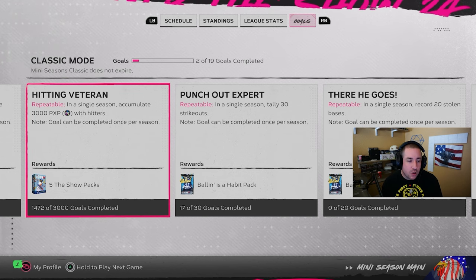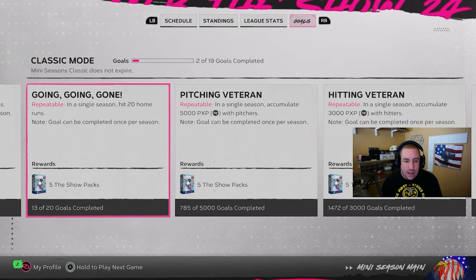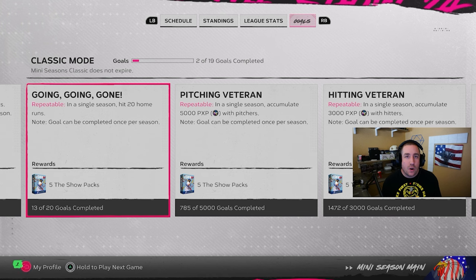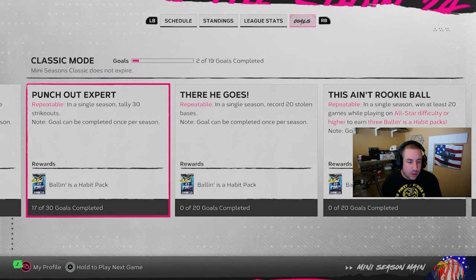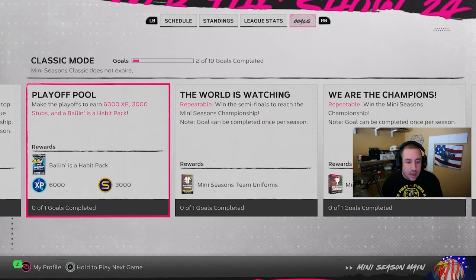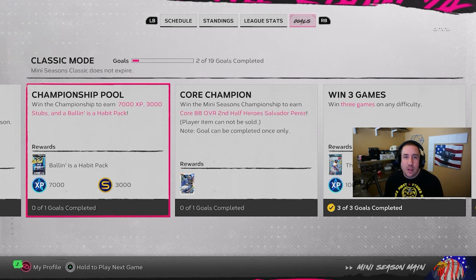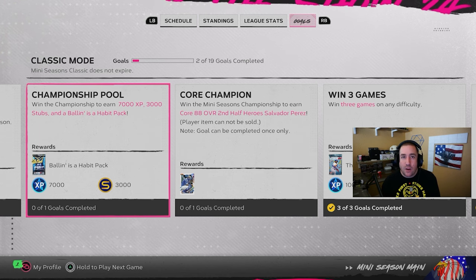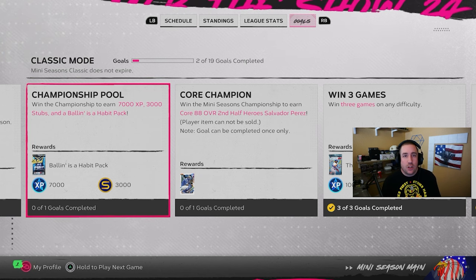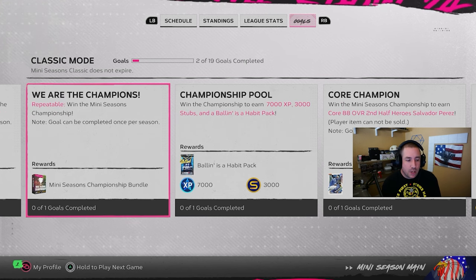Roughly seven or eight games total is what you need to earn those 15 packs, since the PXP takes the longest. You can then restart your season. Making the playoffs earns you 6,000 XP along with some stubs — free stubs. Winning the championship earns you 7,000 XP, so that's 13,000 XP total. It takes roughly 15 to 16 games to reach the playoffs, then 6 more to win the championship — about 21 to 23 games total.